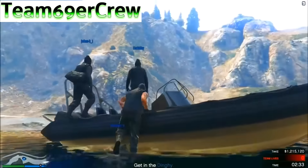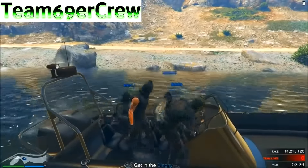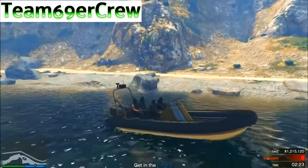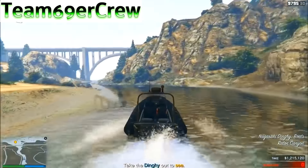Set the cash splits to something like 50%, 25%, 25%. When you've completely got away from the cops and reached the dinghy, enter the dinghy — have the host sit in one of the back seats or any passenger seat, and have any other player drive the boat.